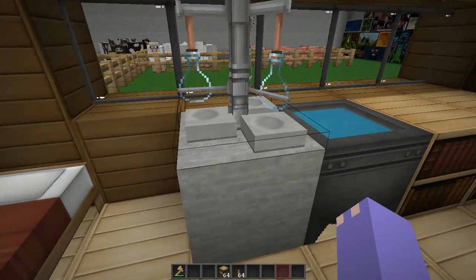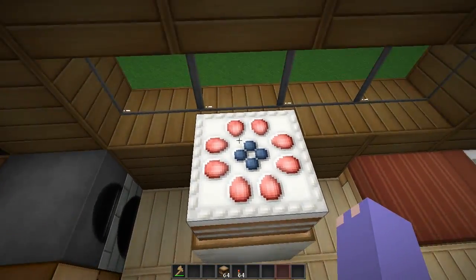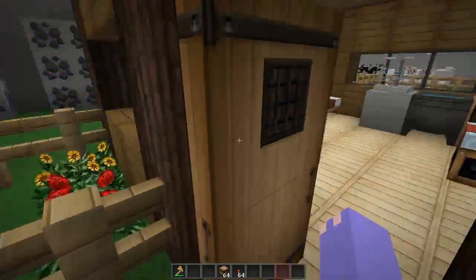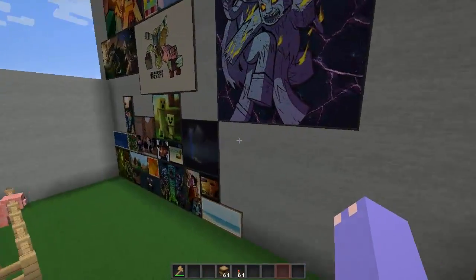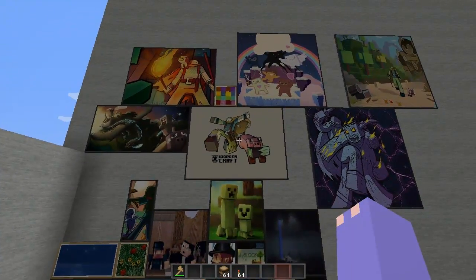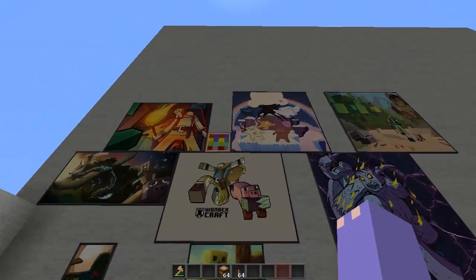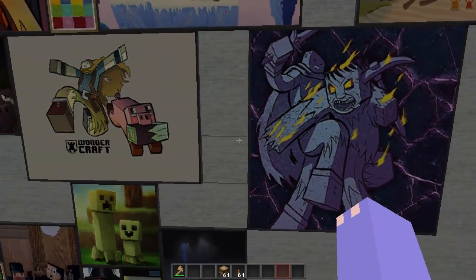Cauldron, brewing stand, cake — yummy cake — and bed, furnace and workbench. I've got the soundtrack off because it's kind of loud. But yeah, these are all of the paintings, which are really well done. That's a lot of them. They're really good, very well done.